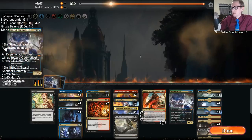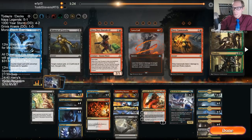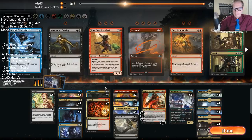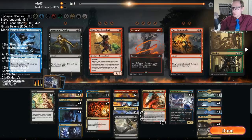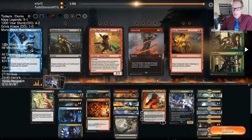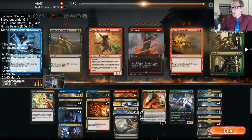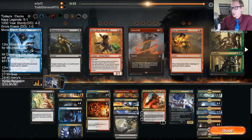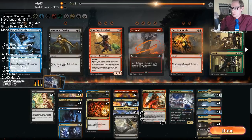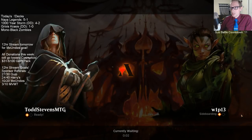Thief is tough. Am I supposed to just not play Thief of Sanity? It's weird. I'm certainly not cutting Bedevil — we can actually kill a Ram with that, we're not taking hard removal out. The question is: do I want Disdainful Stroke, Find/Finality, and Hydroid Krasis over Thief of Sanity? I don't think so. I think Krasis is too slow and I'm going to board in more Hostage Takers.